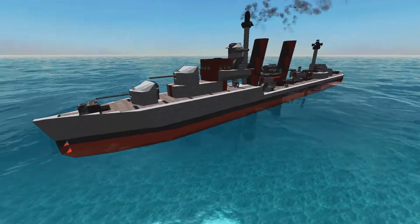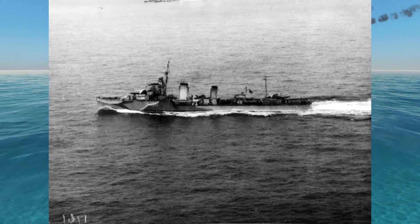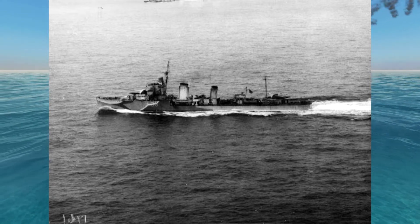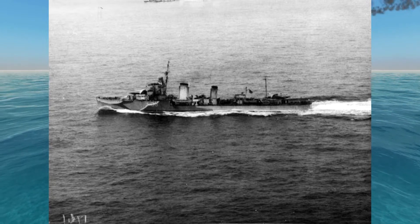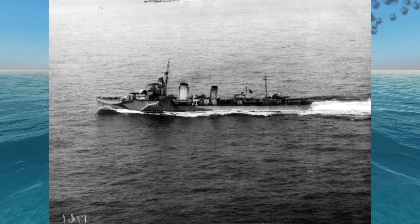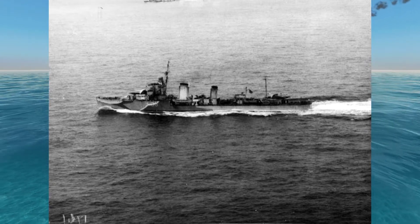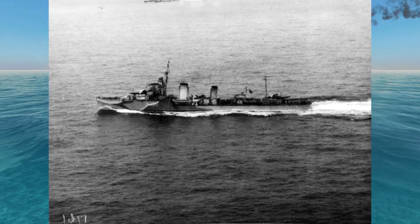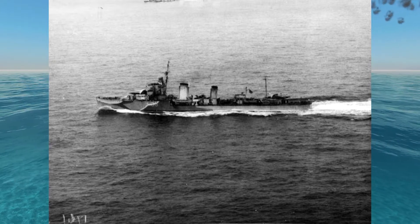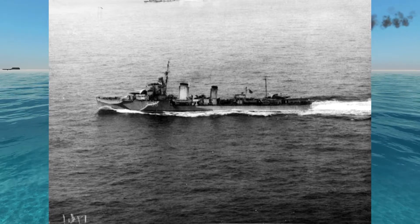The HMS Amazon was actually designed by Thornycroft in 1924. The Admiralty put up a design requirement for new destroyers to replace their World War One designs, and both Thornycroft and Yarrow came up with designs. The Thornycroft design became the Amazon and the Yarrow design was named the Ambuscade. They were initially fitted out similarly to the W class World War One ships.